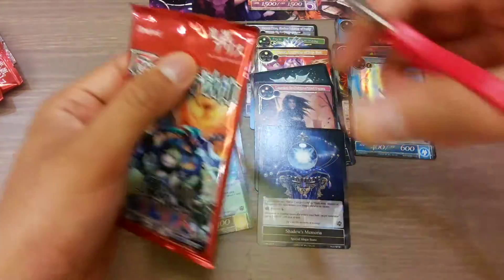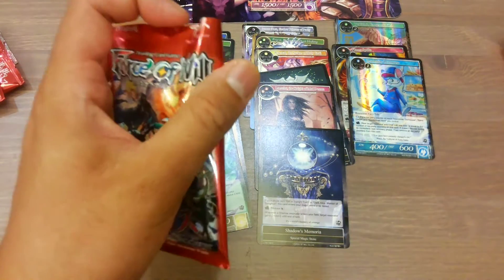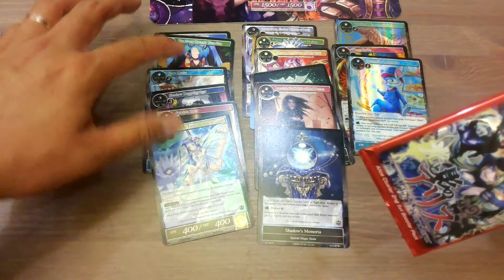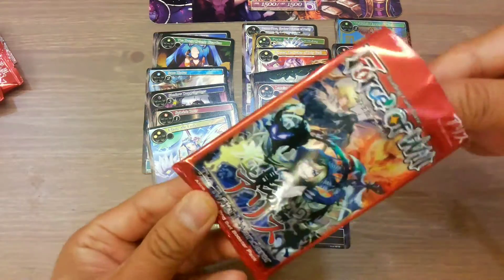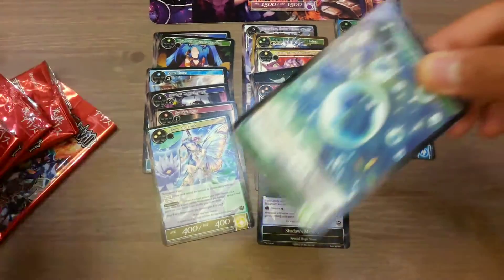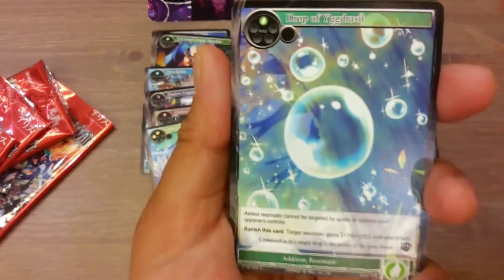Next pack. I'm going to get the intro deck of Trilight the Wanderer, and I'd like to get the green color into that. I think it's called V. Yeah, this is the one too.